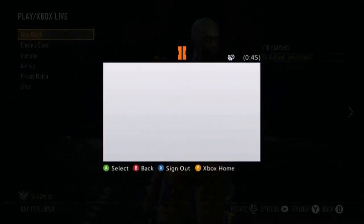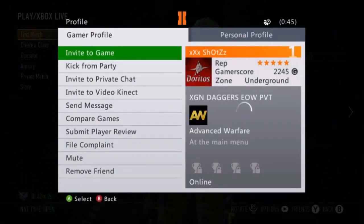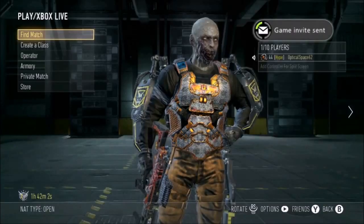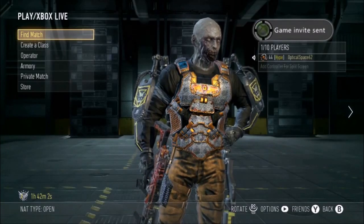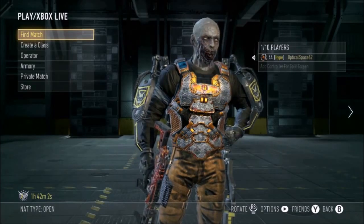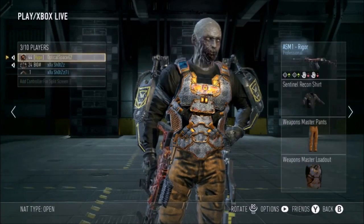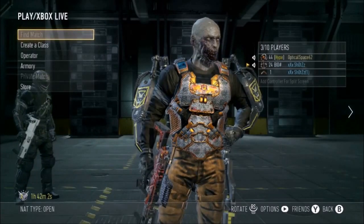First off, you guys want to go into the pre-game lobby, hover over Find Match, and then invite a friend. Whenever he joins, you want to make him host or the leader of the lobby, but stay hovered over Find Match while you're making him leader.